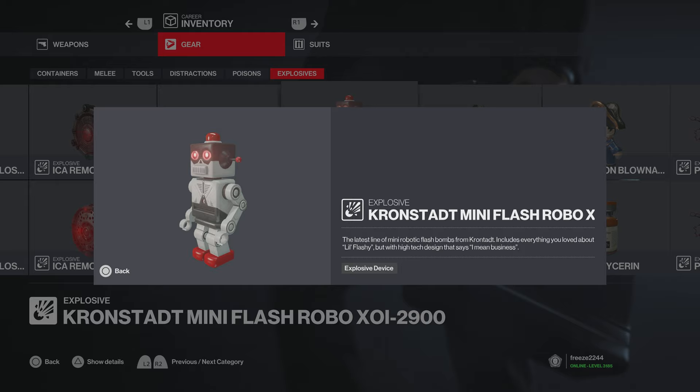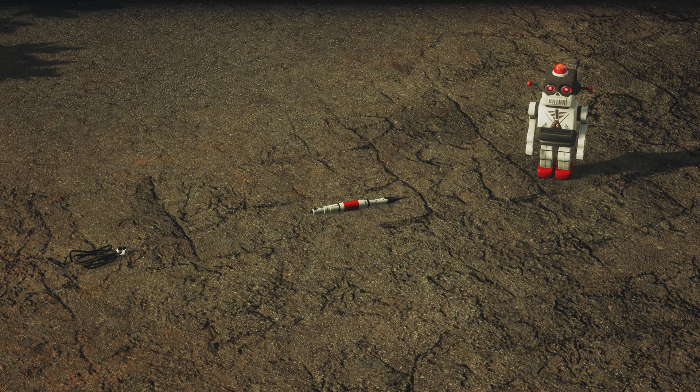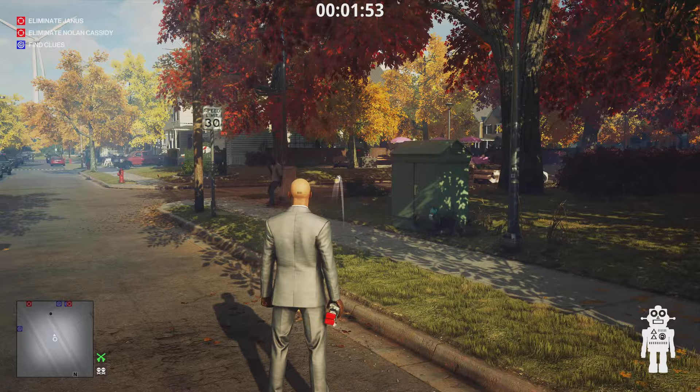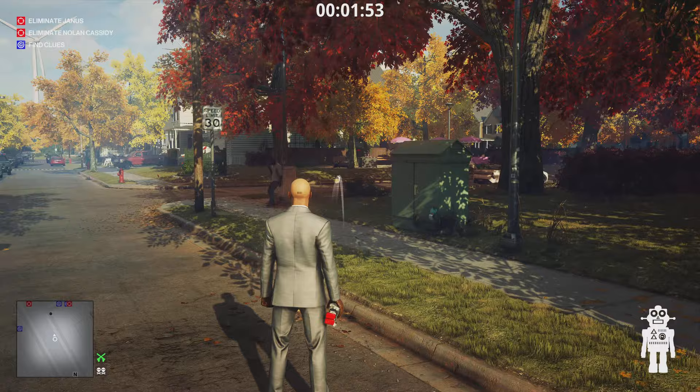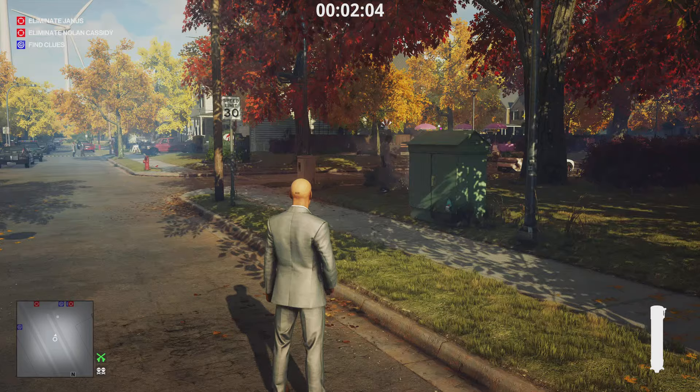Lastly is the Cronstad Mini Flash Robo XRI 2900 — the latest line of mini robotic flash bombs from Cronstad, with a high-tech design. This is essentially the Little Flashy robot we've had before, that explodes like a flash remotely. That's what it looks like in game. It creates a distraction — I think it might even give you a double distraction from the impact of the throw and then the noise it makes, and when you detonate it, it will flash them.